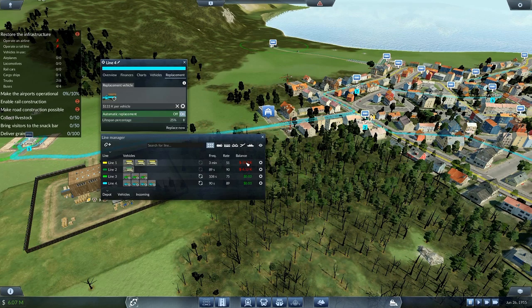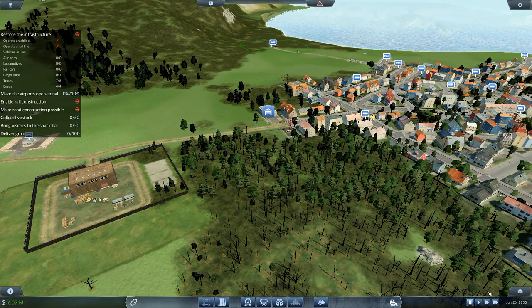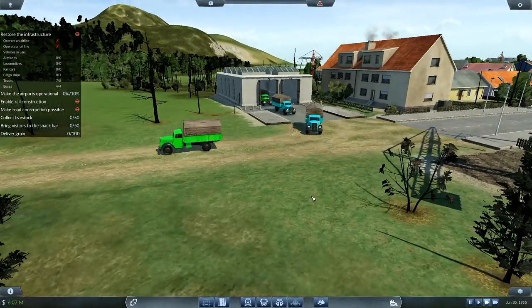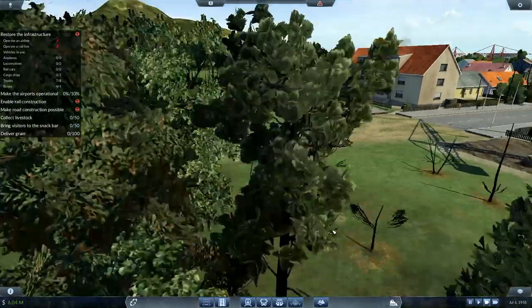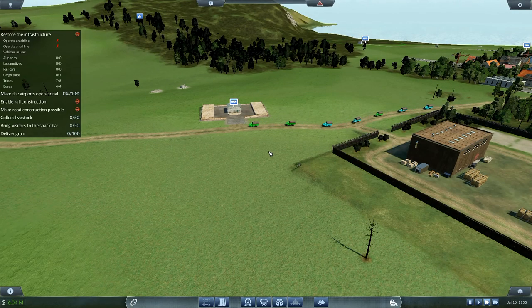This line here is currently at minus 4,000, that one is at minus 15,000. Let's kick these off — there's my new fleet of trucks coming out. They look fantastic, look at the colors on them! That does look very cool, I'm very pleased with that. The green ones are not going in there, the blue ones are going in here.